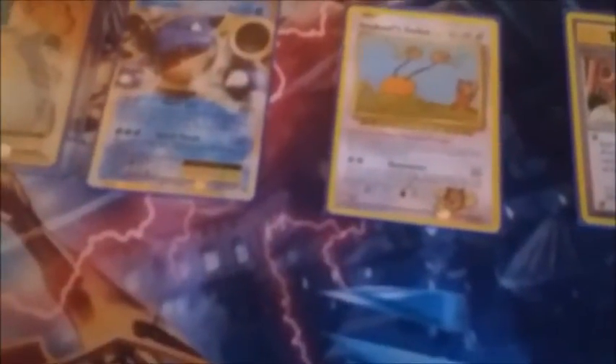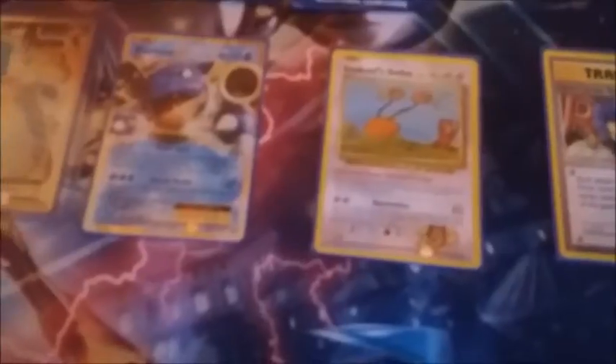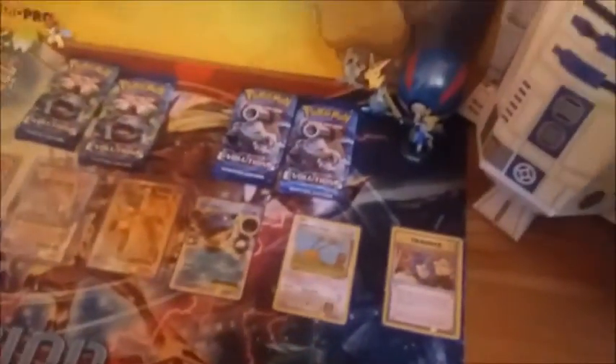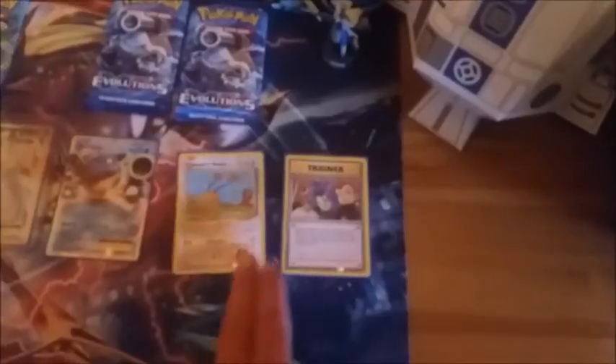Imakuni's Dodrio — we absolutely love this card. It's not legal for official play but it's a secret rare. Essentially you've got to sing while you attack, and there's also a Pokemon Power where you have to throw the card as hard as you can across the room — great sense of humor from Pokemon with that one. And then another secret rare: 'Here Comes Team Rocket' — lovely retro artwork.